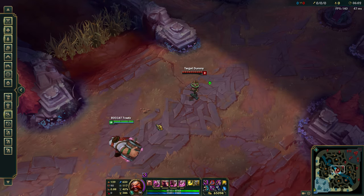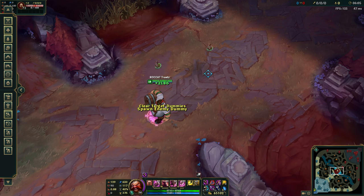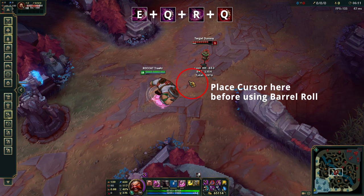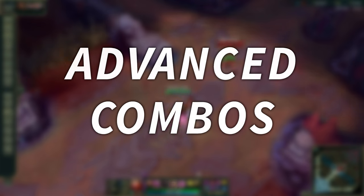Once you've practiced these two combos, you can start practicing a slightly more complex EQ-RQ combo. This requires a bit more finesse, as the goal is to leave your barrel halfway through your body slam, and then ulting your target into the barrel, reactivating it for more damage.